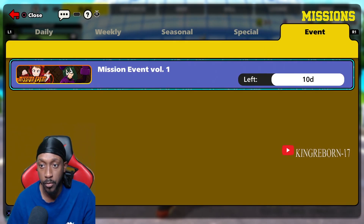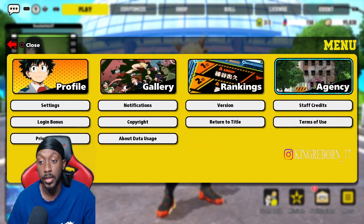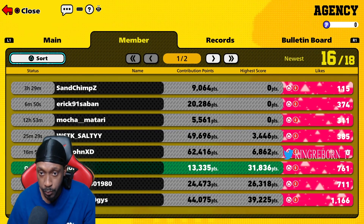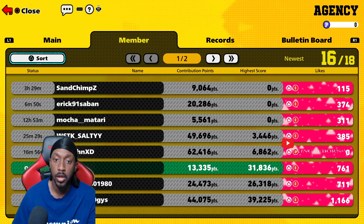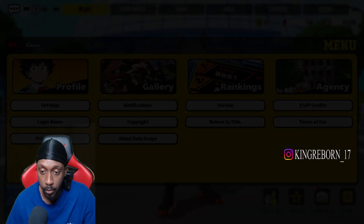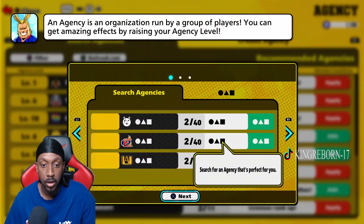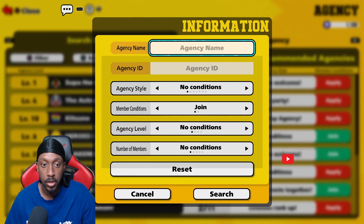Make a new account, get to the event, and once you're done, join your agency. Make sure you have a space available — I have two slots open, so I'm going to add two accounts, grab both of them, and then put the points into the aid center.